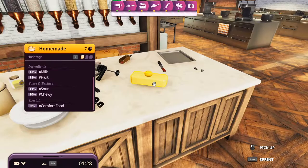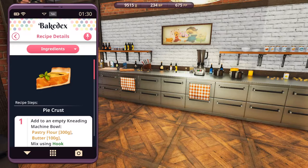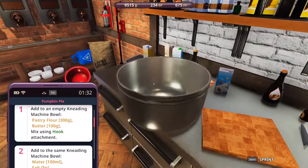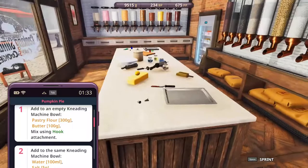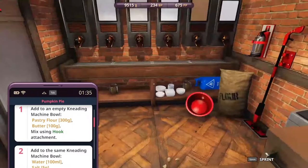Now let's see - pastry flour, butter, hook, water, salt. Oh no no no no no - it's too early, it's too early! I forget about it. What will we do with this icing dough we made? I want to cook one layer and place it on top.